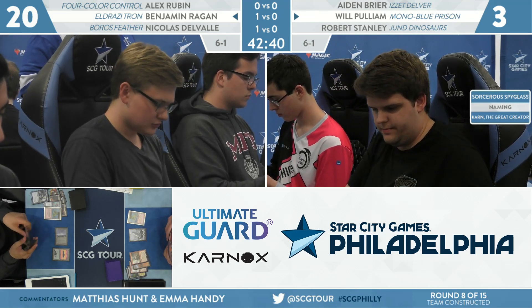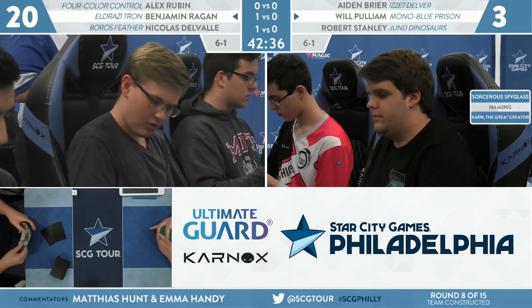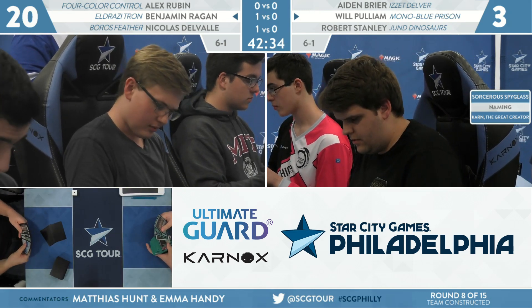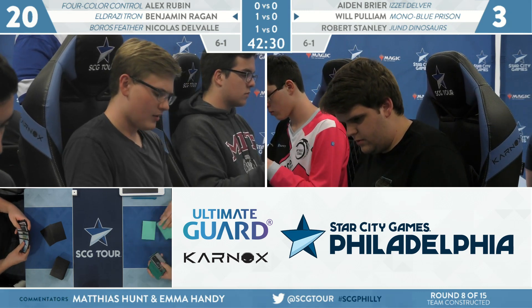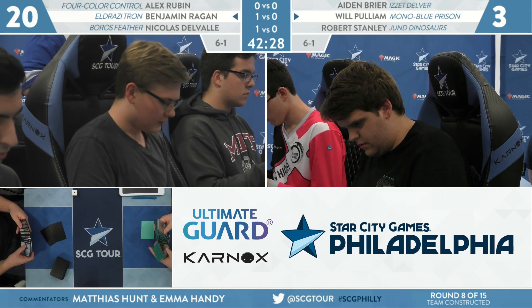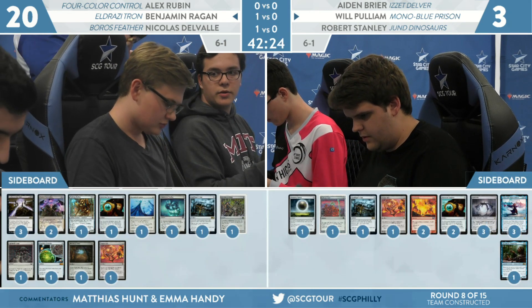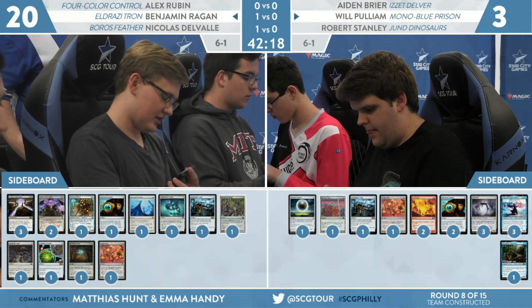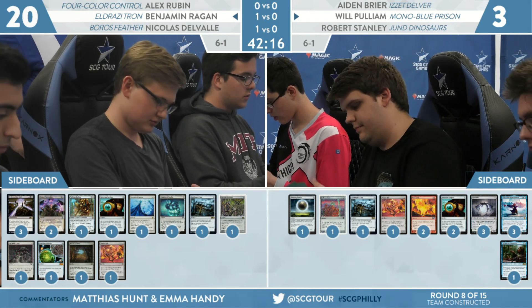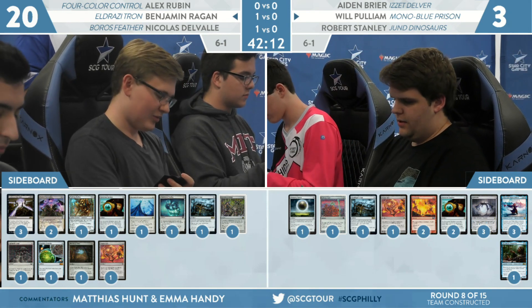A little peek at our Legacy match — Alex Rubin and Aiden Breyer, that was the one match still underway in Game 1. Ben's teammate Nicholas also takes Game 1 with Boros Feather — it's the kind of deck that Jund Dinosaurs might actually struggle with. God's Willing is a heck of a card. Feather can get in there uncontested, and Dreadhorde Arcanist can run away with things if you can check the dorks.